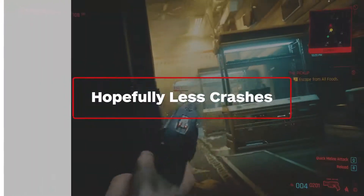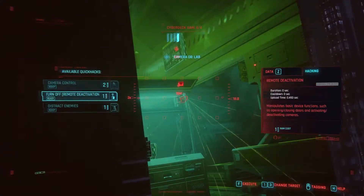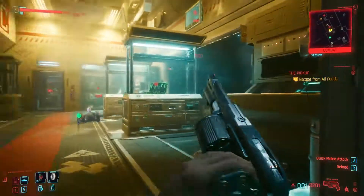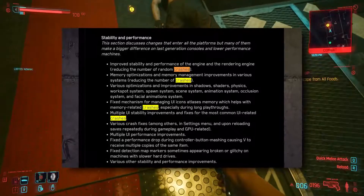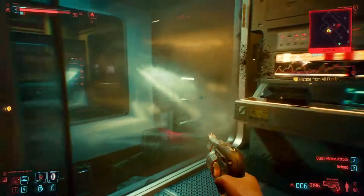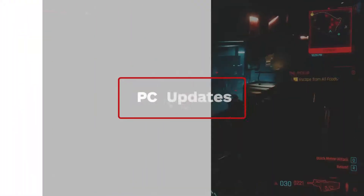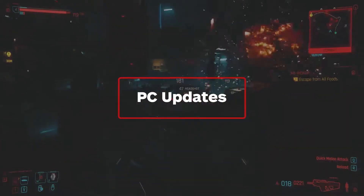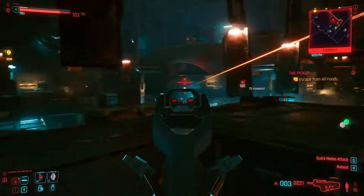There is a slew of fixes that will hopefully go unnoticed found under the stability and performance tab. Most notably, it contains a lot of variations of the phrase 'reduces the number of crashes.' Less crashes is in fact a good thing, so whatever they're doing to make it happen, great. This update also enabled ray tracing for machines using AMD graphics cards, so that'll look pretty if you have the hardware to support it.